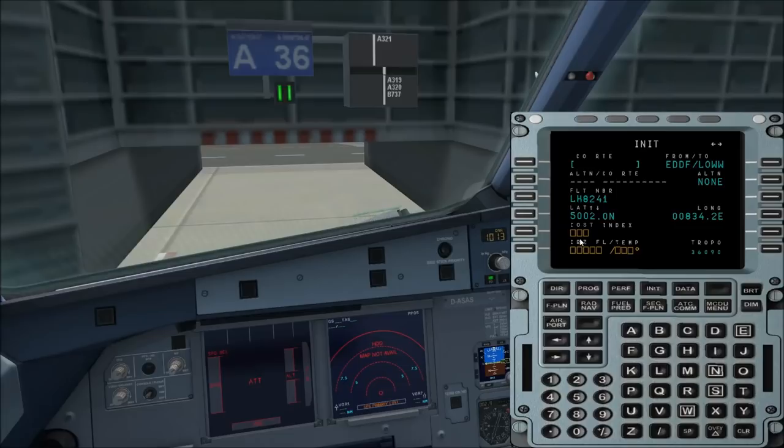Now we type in the cost index — I normally always use 45. And the cruising altitude for our flight today: I would say we type in Flight Level 300. That's a good cruising altitude for the distance we fly today. Here you can also see the temperature at this altitude: at the moment it's minus 45 degrees, so it's very cold up there.